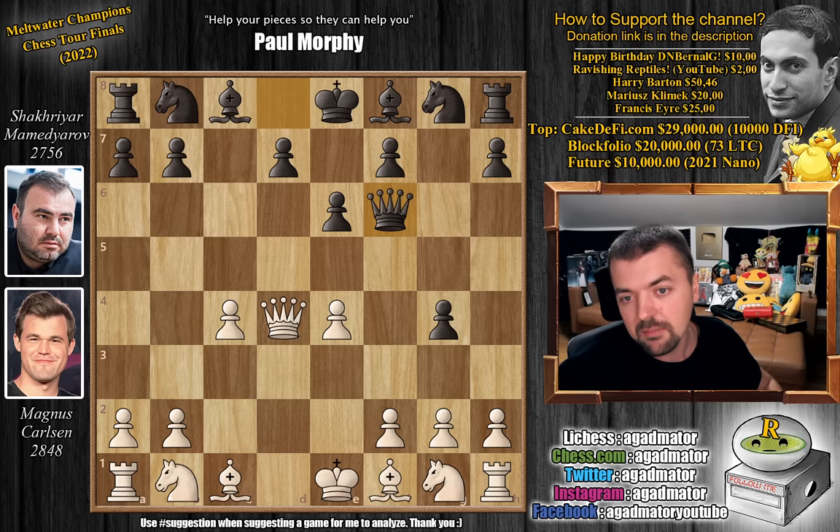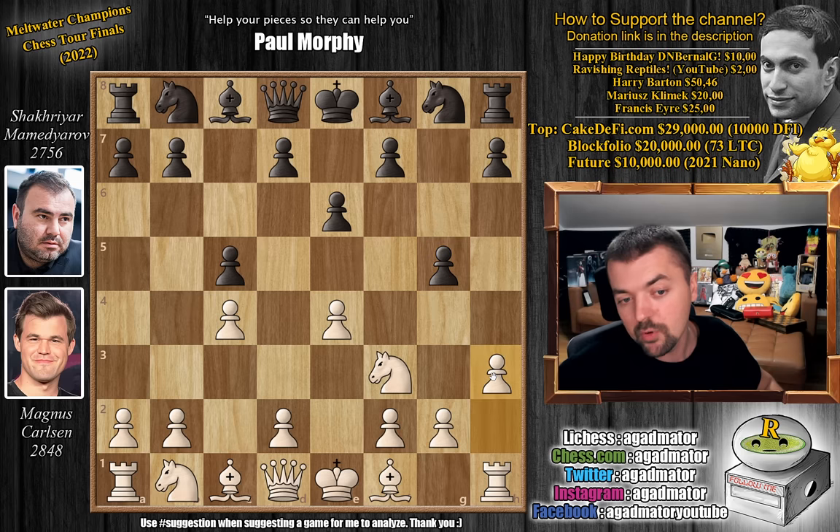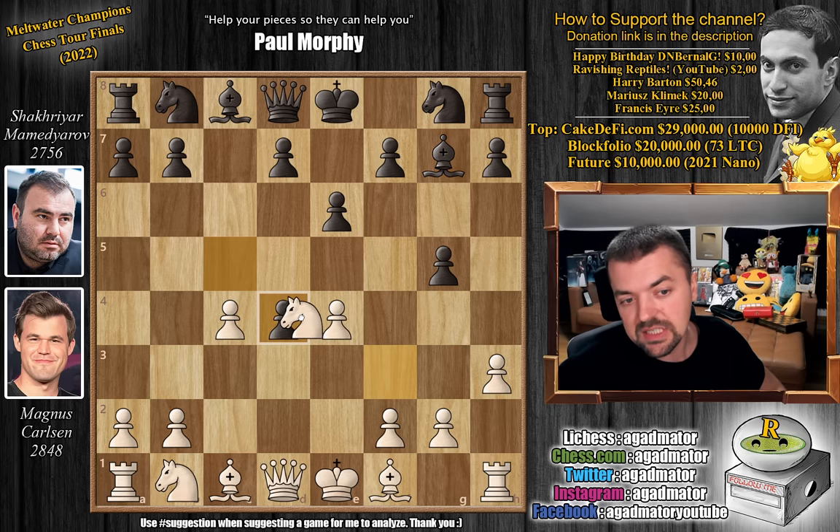But in the game, after g5, Magnus just played pawn to h3, asking what the pawn on g5 is doing. I'm playing d4 next and I'm going to attack it. So bishop to g7, then d4 striking in the center, captures-captures, and now pawn to a6.